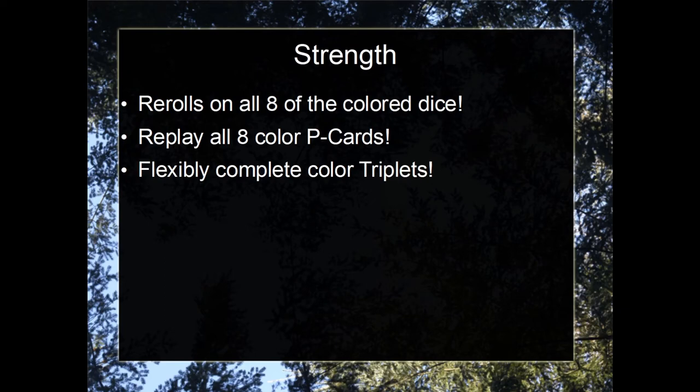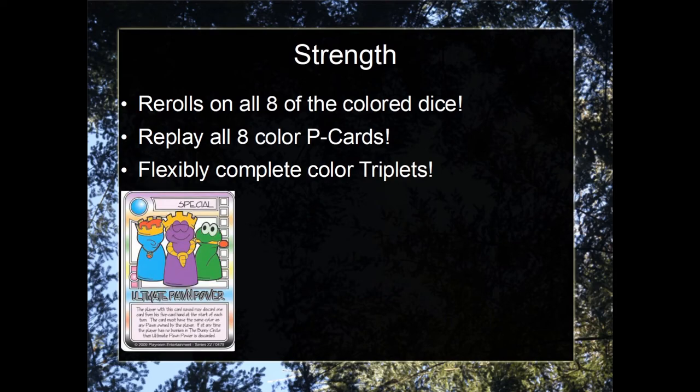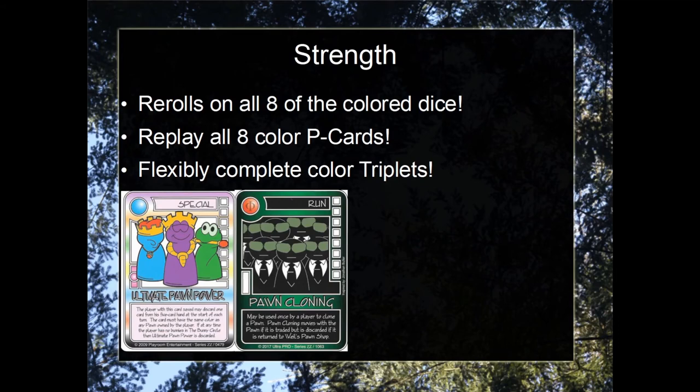And of course, there is flexibility with completing colored triplets. There are some other card synergies that are quite useful as well, including Ultimate Pawn Power, giving you the flexibility to discard cards from your hand of several different colors, or Pawn Cloning to create a second Omega Pawn, where things get extremely ridiculous.